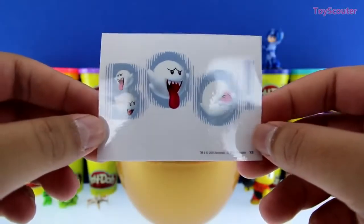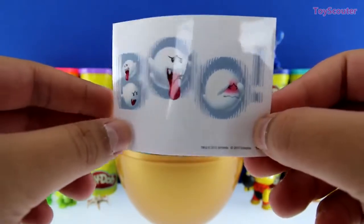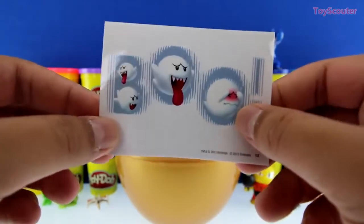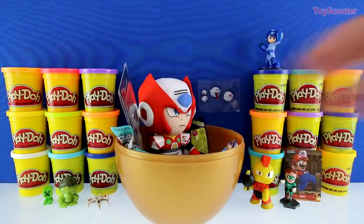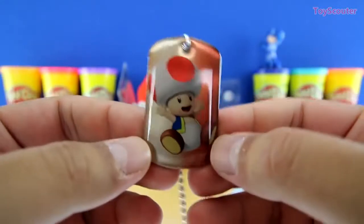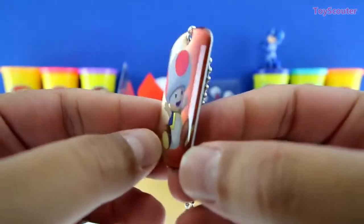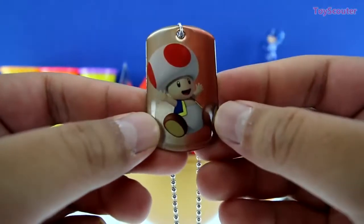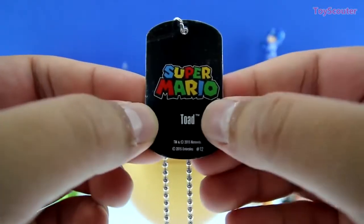And here's the sticker we got - it's of Boo! He's a little scary ghost, that's a monster in the Mario game! But look here, he's scared too! He's pretty cute! Here's the dog tag we got, and it's one of my favorite characters in Mario - it's Toad! He's super happy and he's a little mushroom. Isn't it cute? And on the back it says Super Mario - Toad!